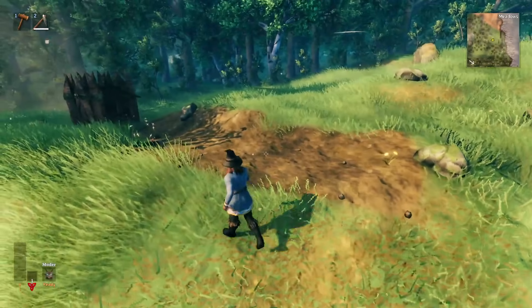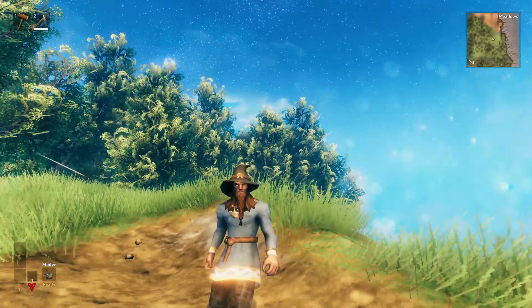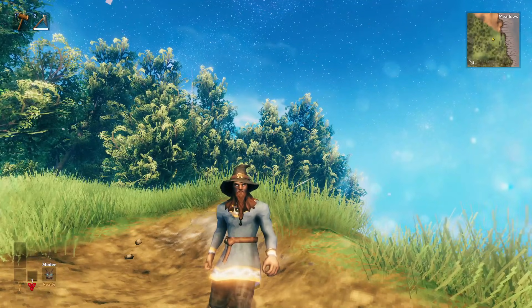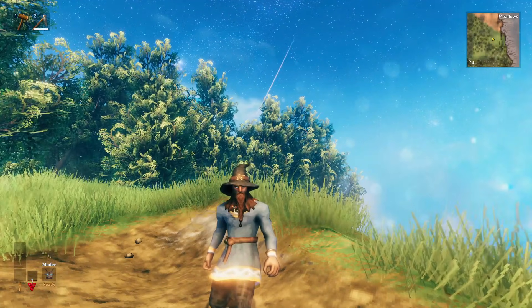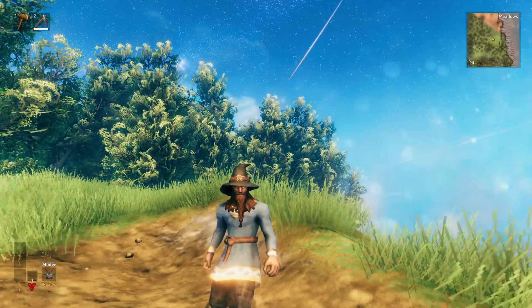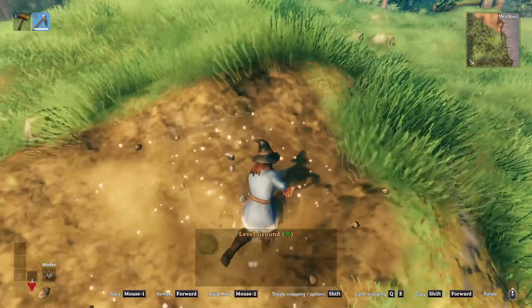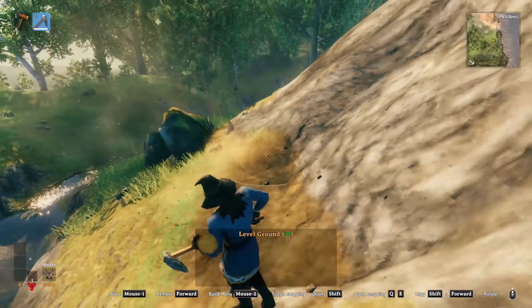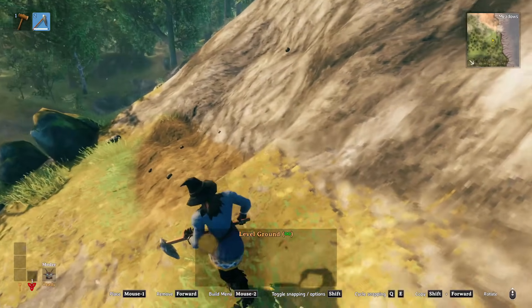As you saw there, level ground flattens the ground. You can use level ground to do some terrain changing completely for free. This is the primary means that you have as a player to do terraforming in Valheim. But you'll find that there's some limitations — you can only flatten a certain amount, and it's not actually that much.